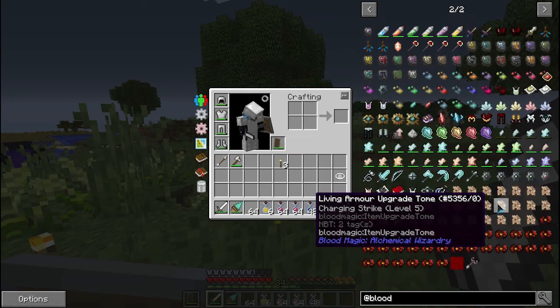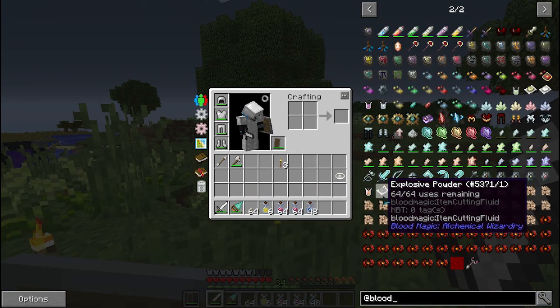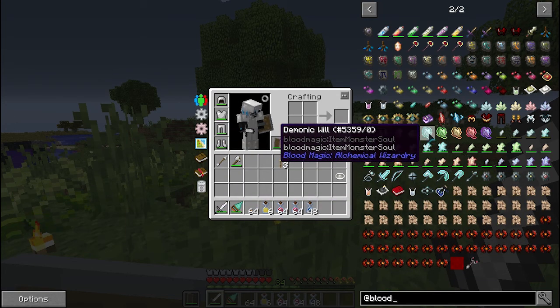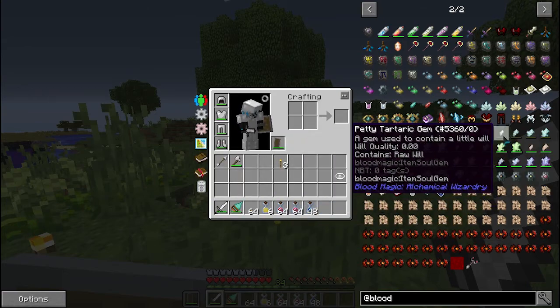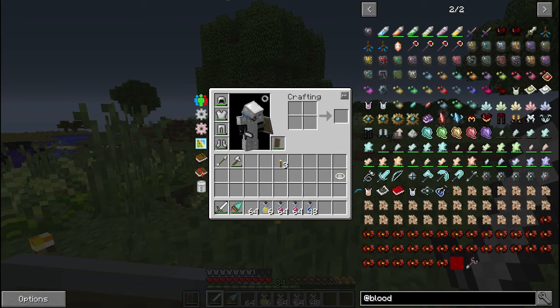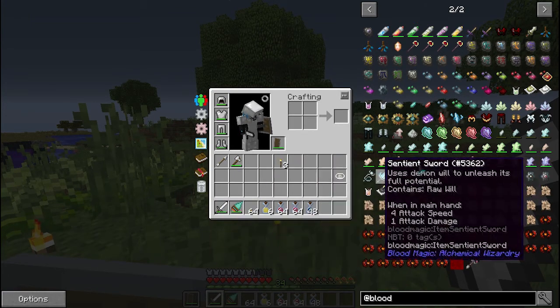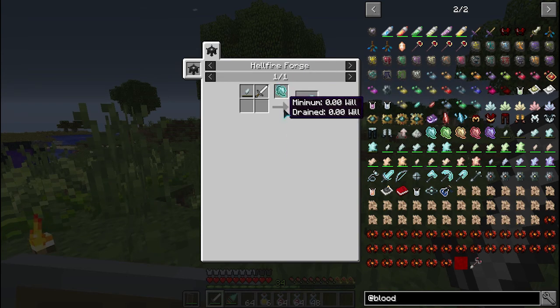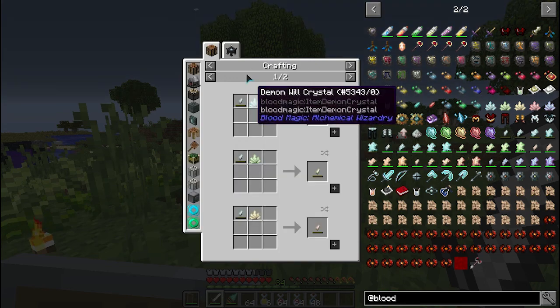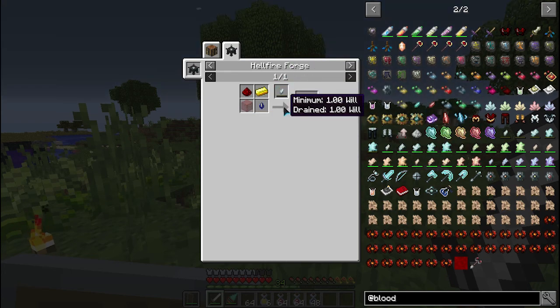Here we are — Blood Magic, two pages. How do we start with Blood Magic? We need to get Will. With demonic Will, we can start making stuff — for example, a Sentient sword to get more Will, and a Petitartatic gem. For the Petitartatic gem, you need redstone, some kind of lapis dye, glass, and gold in a hellfire forge, with one Will.